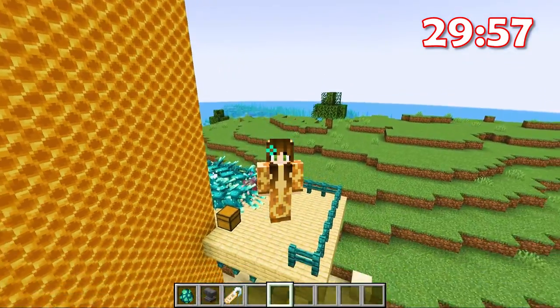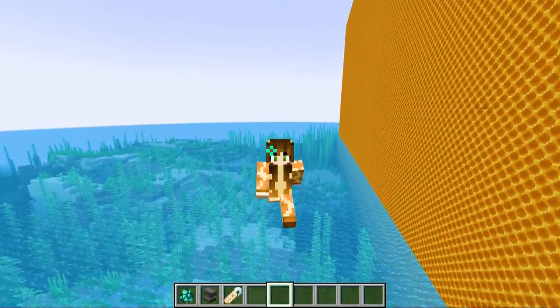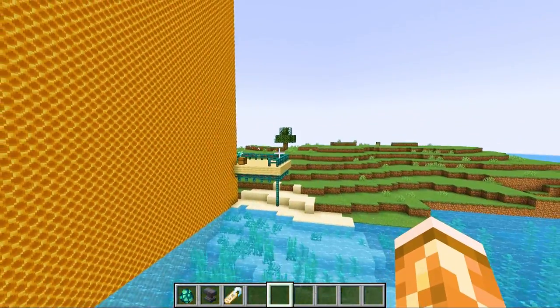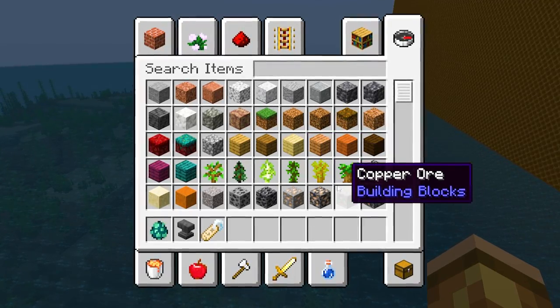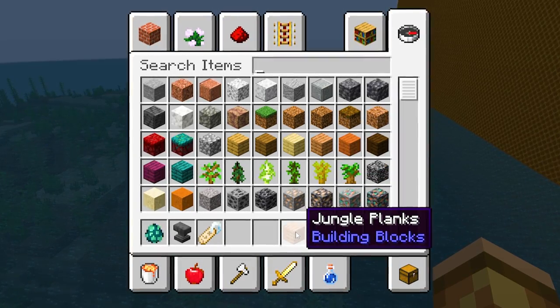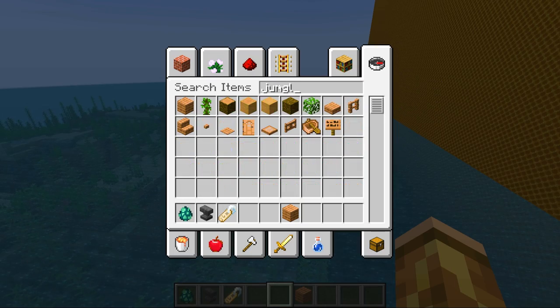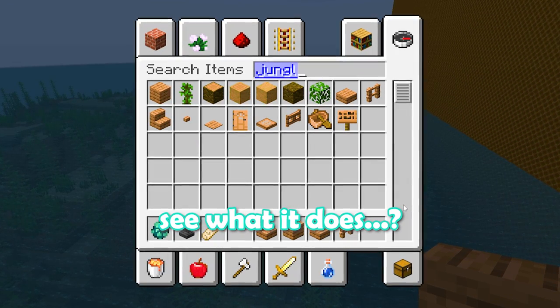Oh my goodness, all right, we have 30 minutes on the clock to build a boat. I can't believe Stinkin' Shadow. This is the first time, I'm going to be honest, where I don't know what I want to do. I know boats are made out of wood. I like jungle wood the most, so maybe we just get every variation of the jungle wood and see what it does.